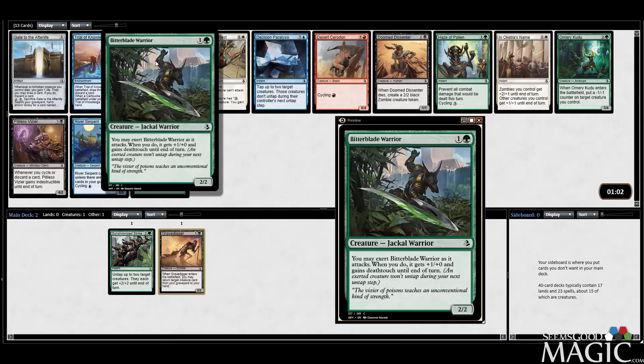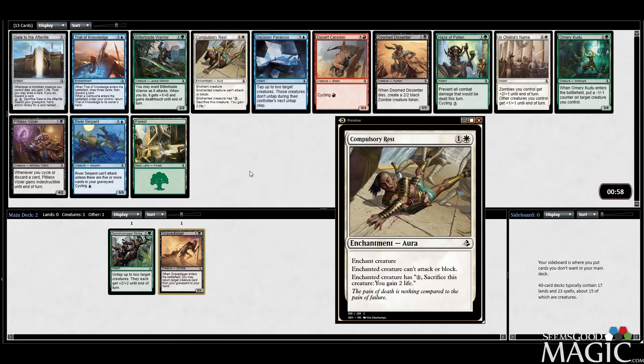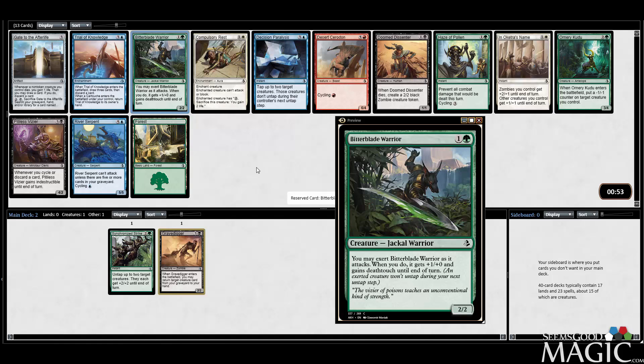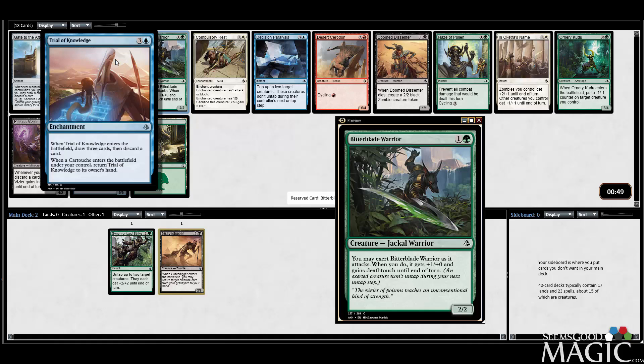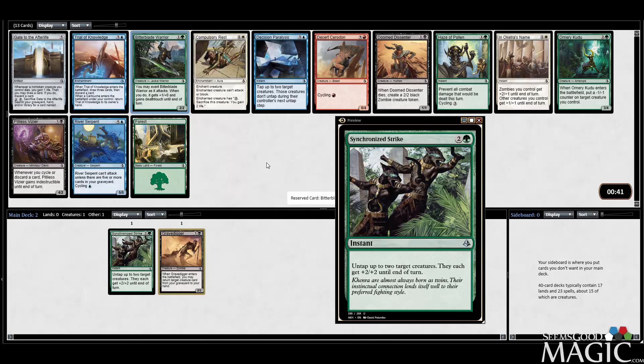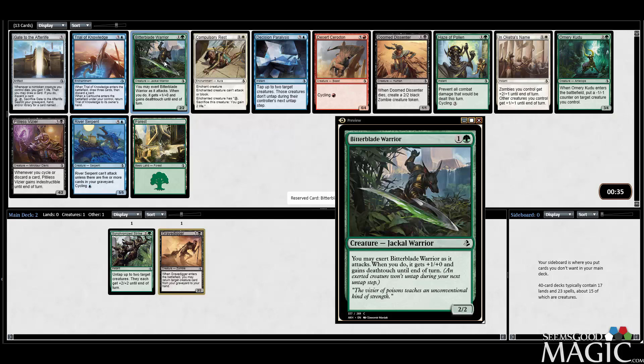So now we can take Bitter Blade Warrior or Doomed Dissenter. There's a Compulsory Rest. I think Bitter Blade Warrior is pretty good — those two-drops that beat in for three are good. There's a Trial of Knowledge too, which is okay. I think we'll take the Bitter Blade Warrior though. Warrior is good with the Synchronized Strike — better than Ornery Kudu, I think, for the most part. Not a super exciting third pick.